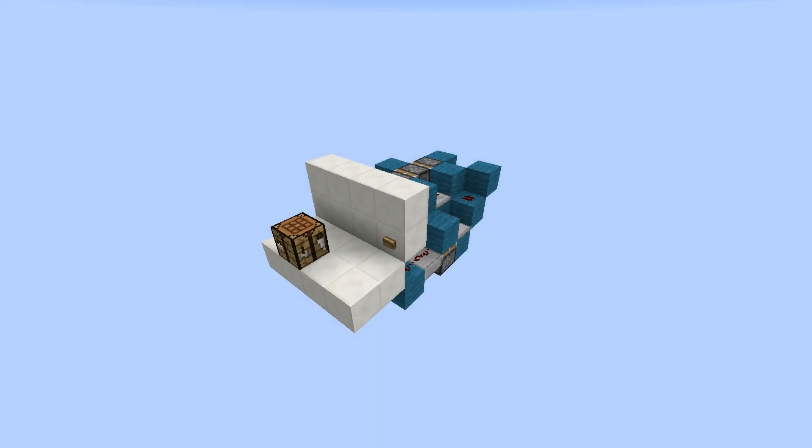Hey guys, this is Pearl Dragon Nuke with another video. Today I've got something really cool for you — a crafting table that places itself two blocks out from the wall and adds a very cool effect to your base. This is the smallest design of its kind with a volume of 72 blocks. It was quite a challenge to make, but I managed to get there in the end.